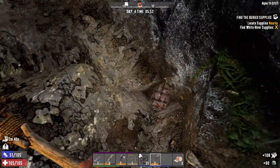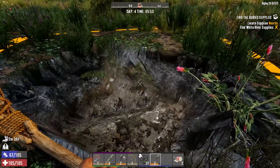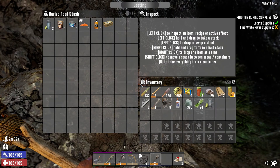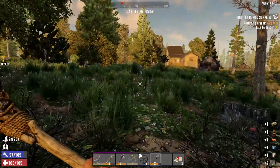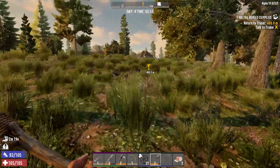Oh, excellent — already found it. The circle only closed down one level and we already have it. Excellent. Super corn seed recipe — very nice. And a couple more things of food. Let's just say goodbye to the zombies; we really don't need to deal with them. Let's turn in this quest.